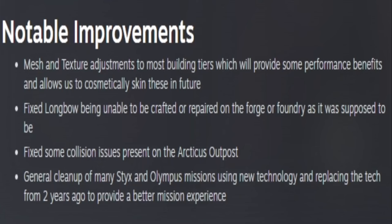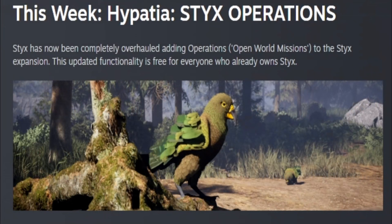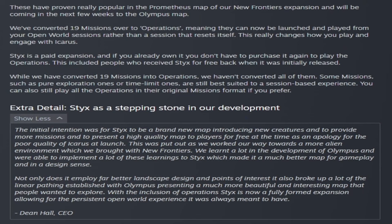There was also a general cleanup of many Sticks and Olympus missions using new technology, replacing tech from two years ago to provide a better mission experience. The big news is that Sticks now has operations, basically free if you already have the Sticks DLC. They state open world missions were super popular with New Frontiers, and hopefully Olympus maps will be converted over to open world operations in the coming weeks.